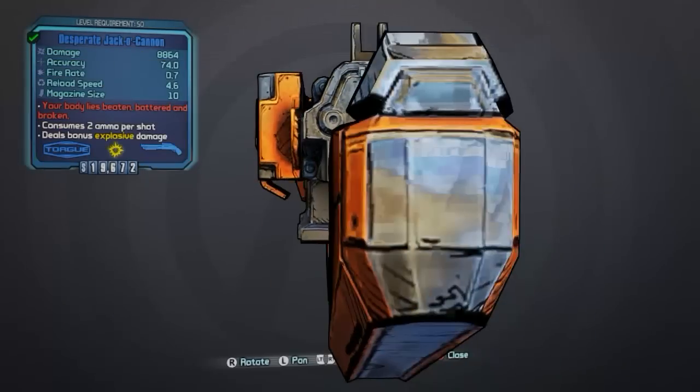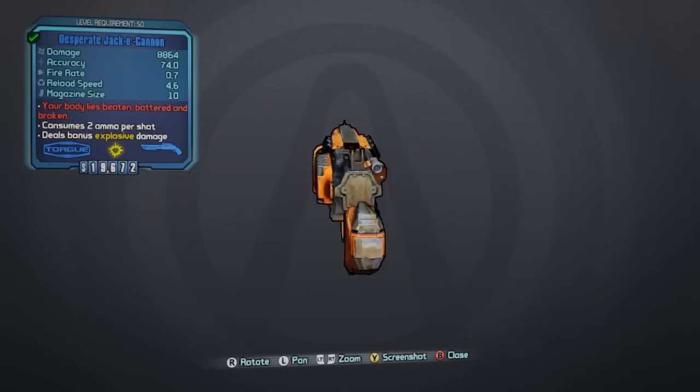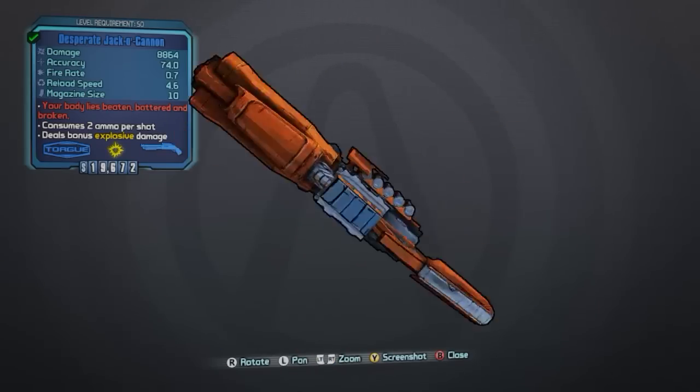This shotgun was added as a special drop in honor of Halloween, as well as making barrels have a Halloween theme, and scav enemies having pumpkin heads.